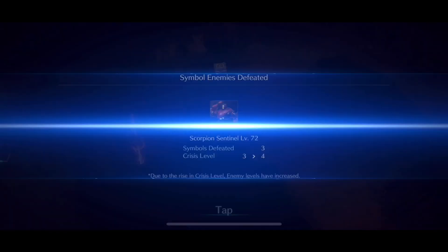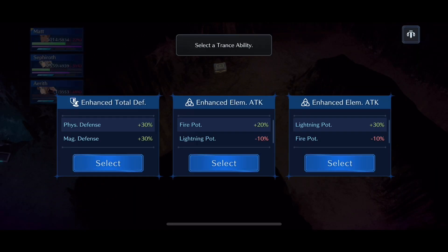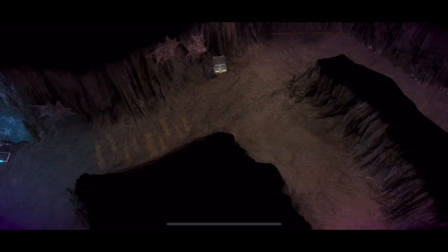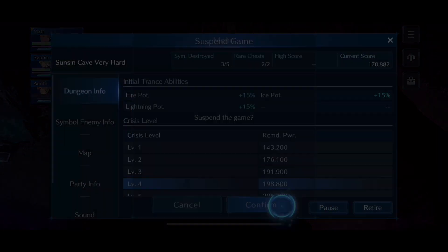In terms of my team, we're still able to get a pretty decent score — about 56k — even with our healer getting absolutely nuked. I opt for the trance ability fire potency, because there are no other enemies in this dungeon that we need to worry about being weak to thunder. So it's okay to sacrifice that lightning potency in order to get more fire potency.